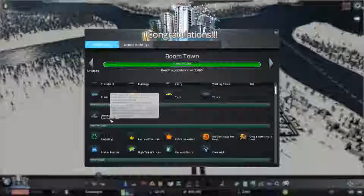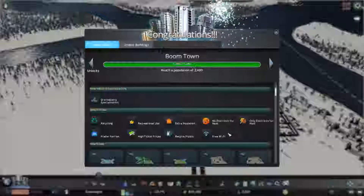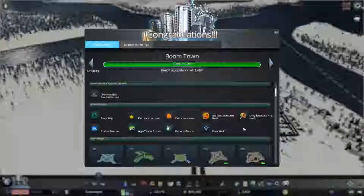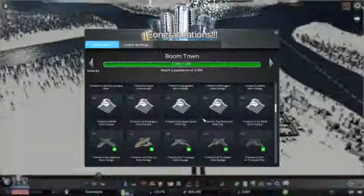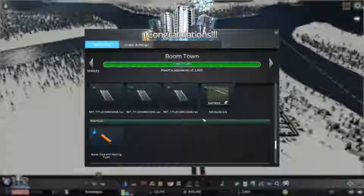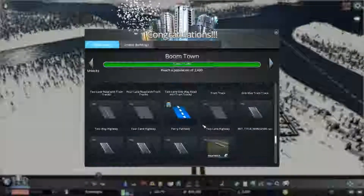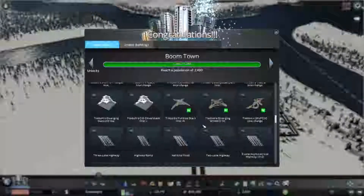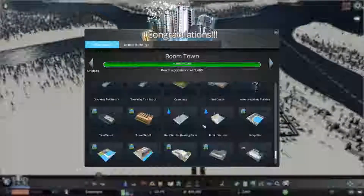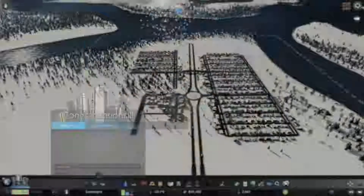We now have ore industry specialization, recycling, recreational use, and finally some heated plumbing. Actually, that's insulation and electricity-only heat. Interesting. I think we'll eventually be converting over to geothermal at some point. We do have water pipes with heating, which is nice. Not sure how the solar updraft panel would hold up — I kind of want to try to go green energy. Most of the other stuff is mod content I probably won't use.